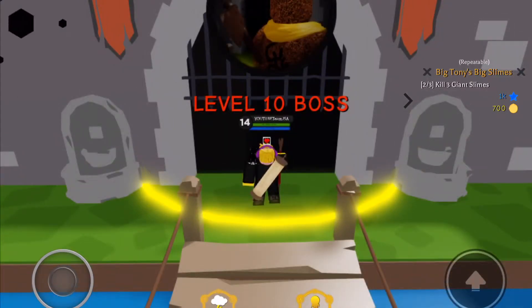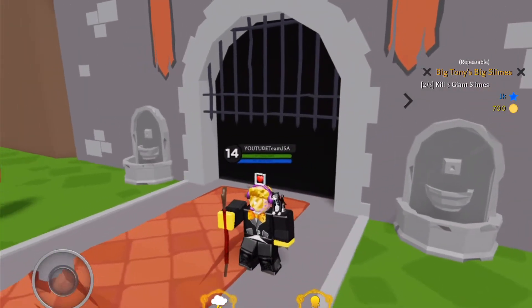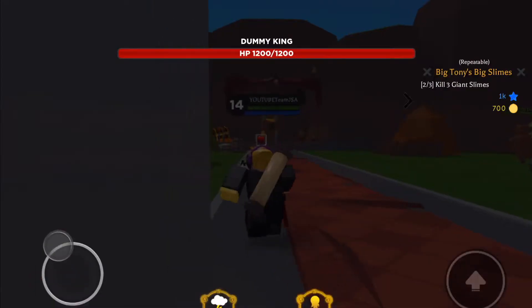Okay guys, we're here at the level 10 boss — the Dummy King! I'm level 14 right now. I think I have a pretty big chance to kill him. Here we go — the Dummy King with his axe. I think it's a wooden axe, I don't know.